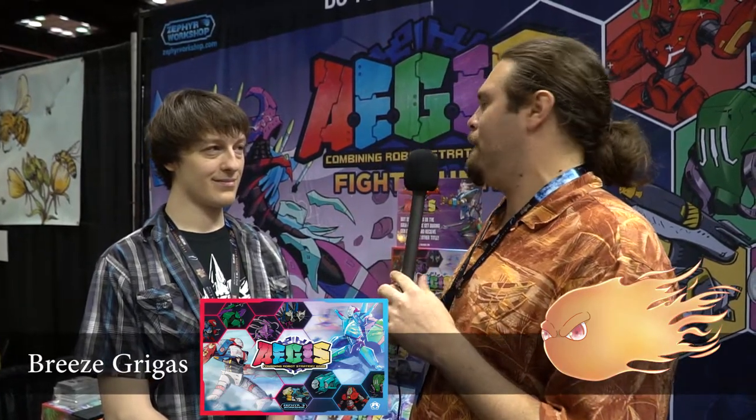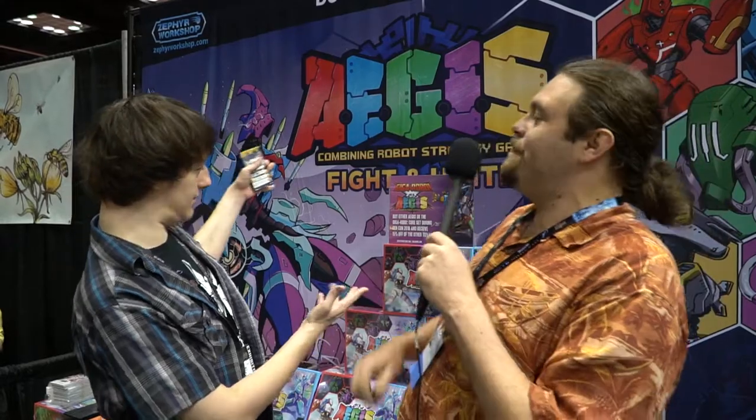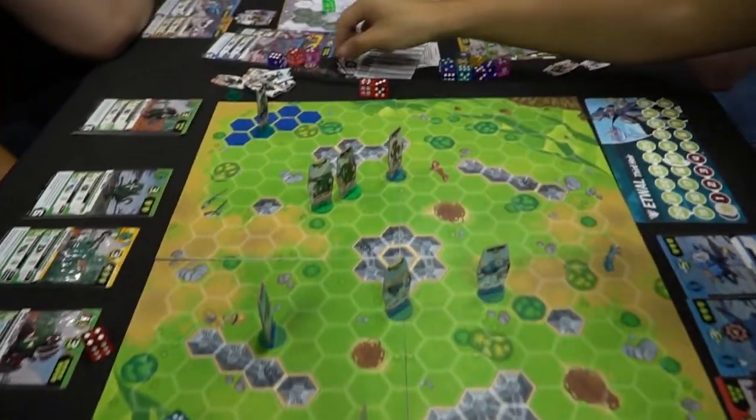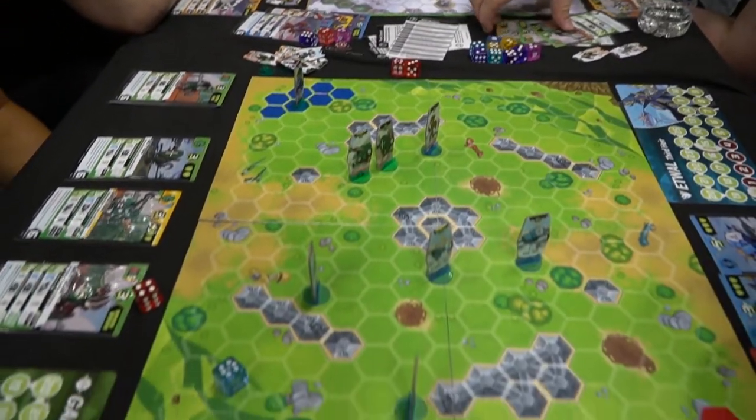Hey guys, I'm Michael Wright from Unfiltered Gamer and I'm here with Breeze Griggs at Gen Con 2018 in Indianapolis. We're going to be talking about Aegis, a combining robot strategy game — Fight and Unite. So this game is a fast-paced tactics game — about a 20-30 minute game — and it can go from two to six players. It is a game about combining robots where players build teams of five robots and fight against their opponent's teams. It's made to be a fast skirmish game that is affordable, easier to learn, and faster to get through than your average war game.